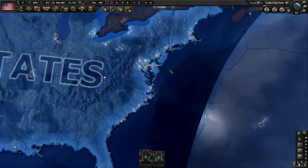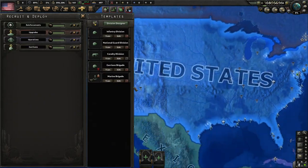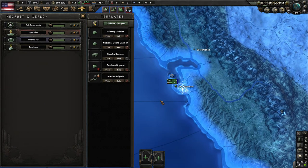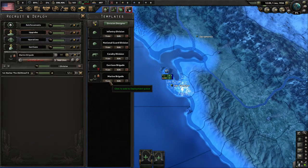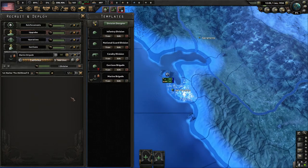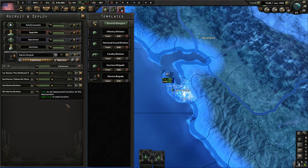We need the Limited Intervention focus to break out of Undisturbed Isolation. We've disbanded all our useless National Guard troops. If you're playing multiplayer you might want to keep those around because people might just invade you. First things first, I'm going to train some marines because we need them — they're going to head down to the Pacific, and I'll have them hang out in Hawaii.